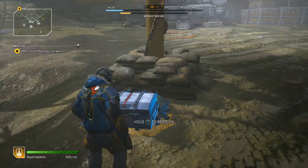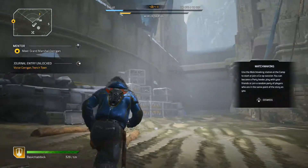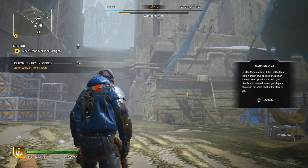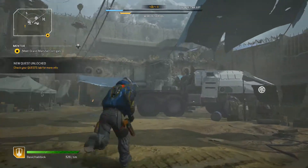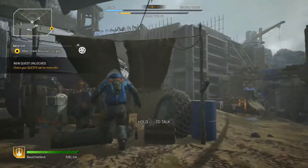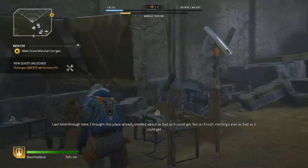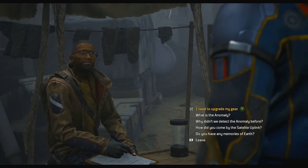Let me just restock real quick. A tip pops up about using the matchmaking station at the camp to start or join a co-op session — it doesn't even give you a chance to read it in this game. Let me talk to Dr. Zadie real quick, see if he has anything to offer. This is where you come to upgrade your gear if you didn't know that.